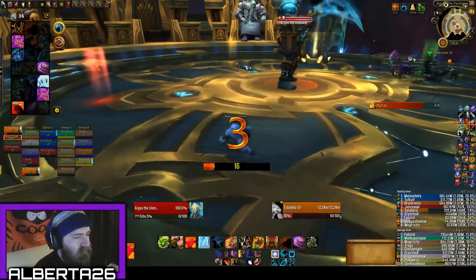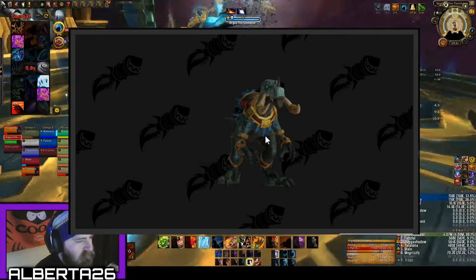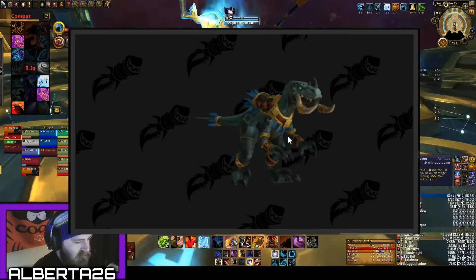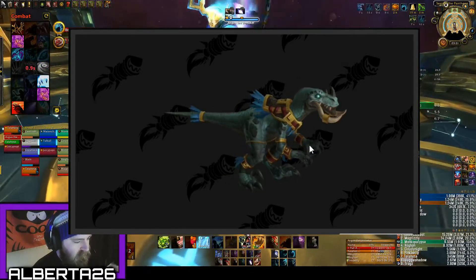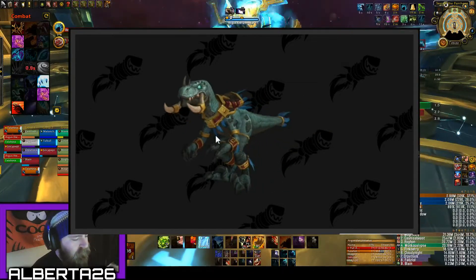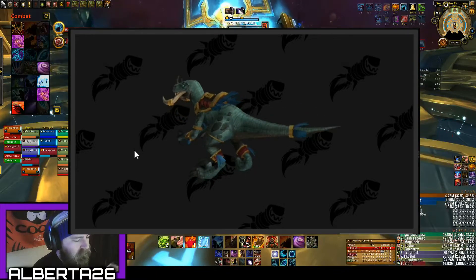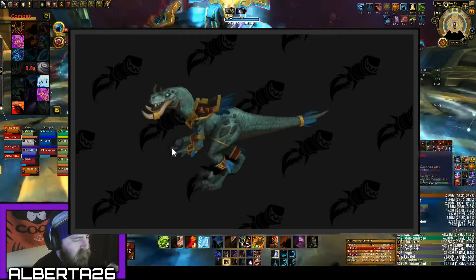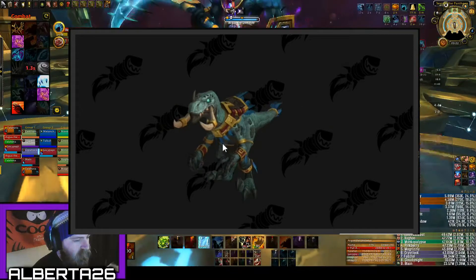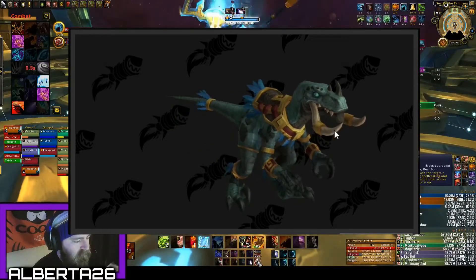First up we're going to knock out the travel forms. Here is the Zandalari travel form — pretty sweet raptor, standard for a raptor, we've come to expect from Blizzard. It's got the hallmark tusks of the Zandalari forms, some Zandalari gear, and it's definitely a little more polished than old raptor models, so not mad at this at all.